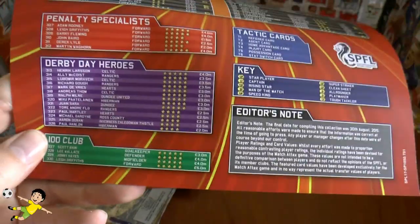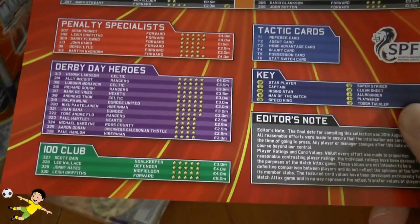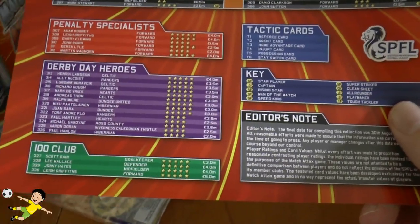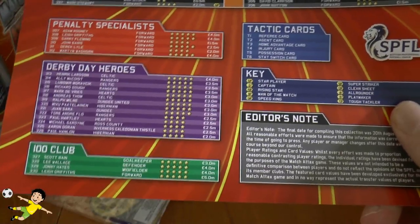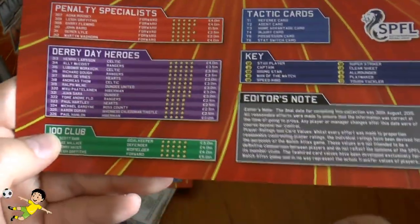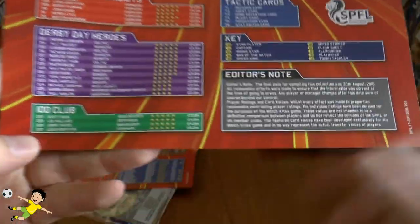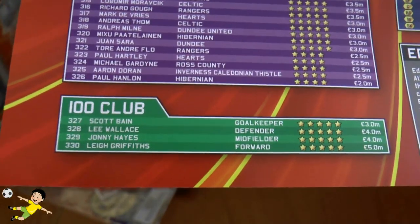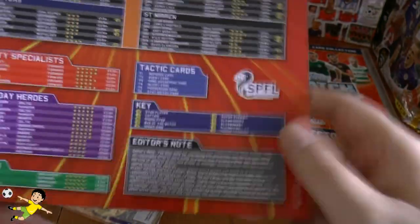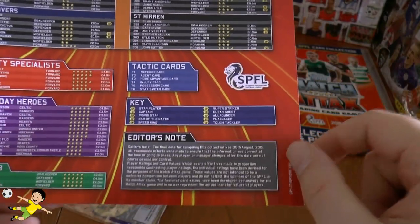Then you've got Derby Day Heroes — that looks a cool insert there — which includes Ally McCoist and Henrik Larsson, Paul Hartley from Hearts, Tore André Flo of course, who used to be at Chelsea, from Rangers. So some real big names in amongst there. The 100 clubs this season are Scott Bain, Lee Wallace, Johnny Hayes and Leigh Griffiths. Tactic cards are in again and that completes the collection.